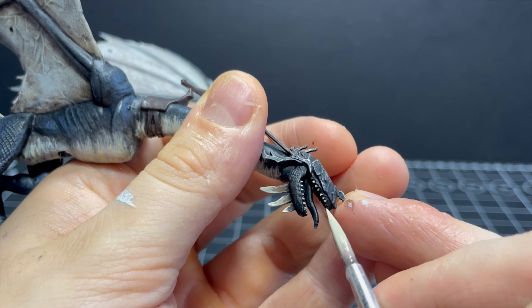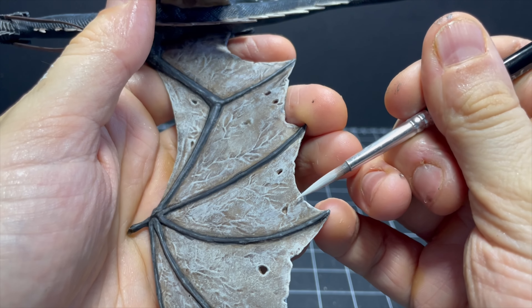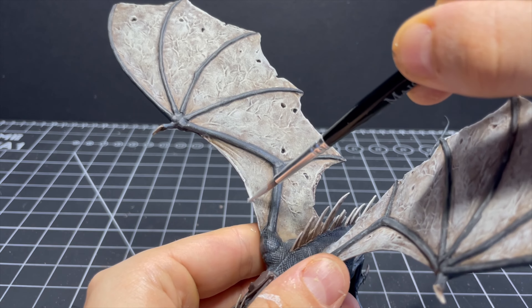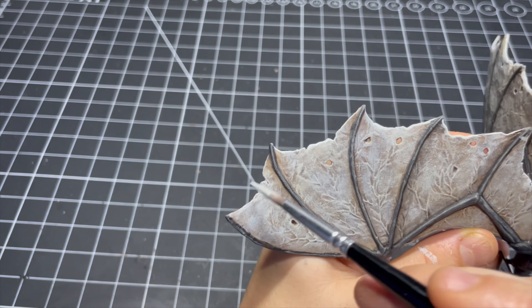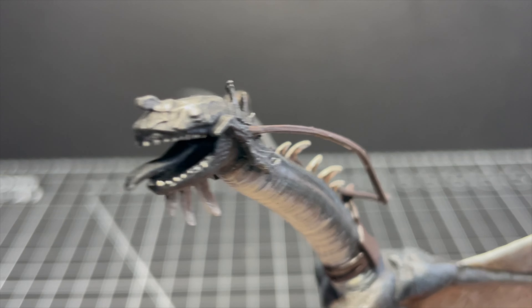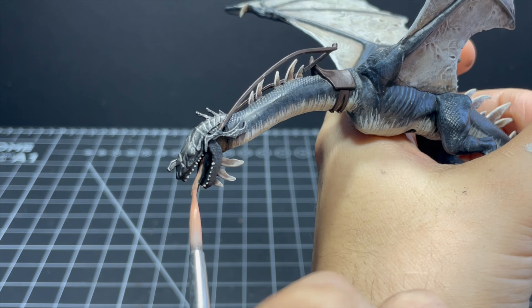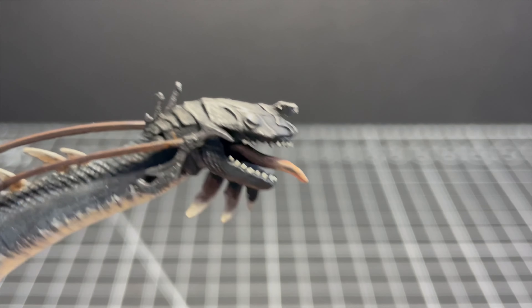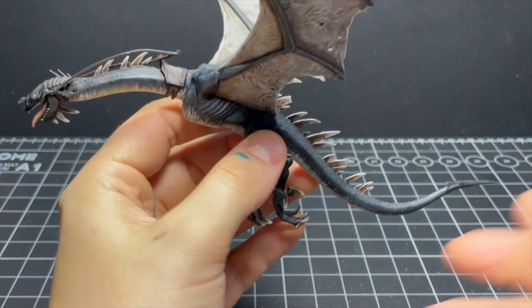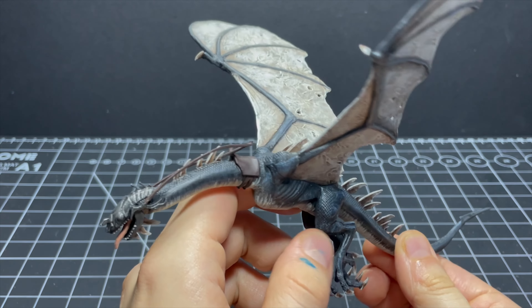I also paint the teeth in with Screaming Skull — this thing actually has surprisingly tiny teeth, quite cute. For a final touch on the wings I run a small amount of Ulthuan Grey on the edges, and then the very last thing to paint on this bad boy is his little tongue sticking out, which I colour with a splash of Cadian Fleshtone. And that is it for this miniature. It looks okay, but I'm not entirely happy with it — hopefully it will look better with the Witch King on top and attached to its base.